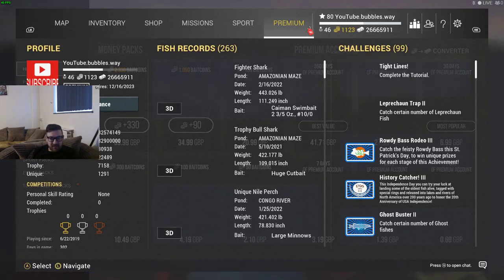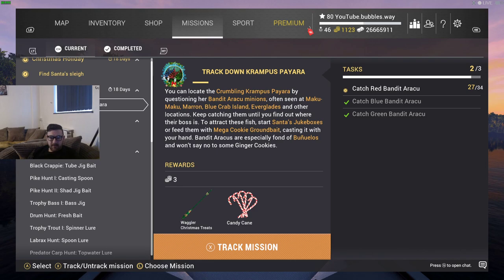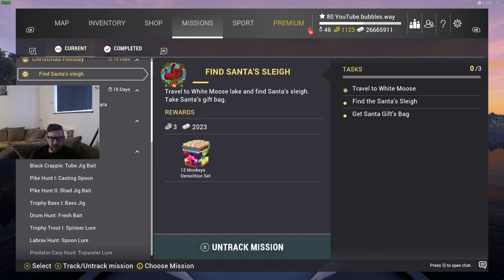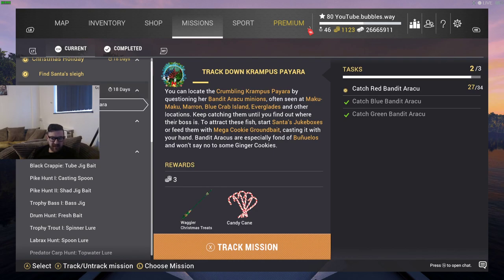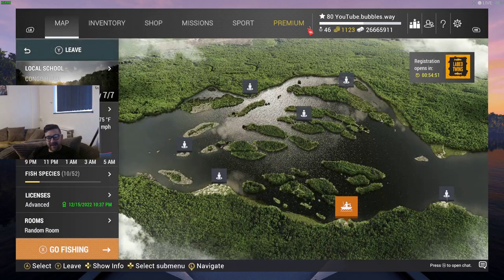That is part of the Christmas update — this update literally just dropped and I've tried to get this uploaded as quick as I possibly can. We've got this one: find Santa's sleigh, but then we've also got the camper's hut. I'm guessing that's part of the Christmas thing. It's telling me to catch those fish and showing that I've already caught them, although I haven't been on Fishing Planet, so I don't know why it says that. But anyway, let's do this one — we're going to travel to White Moose Lake, find Santa's sleigh, and get Santa's gift bag.